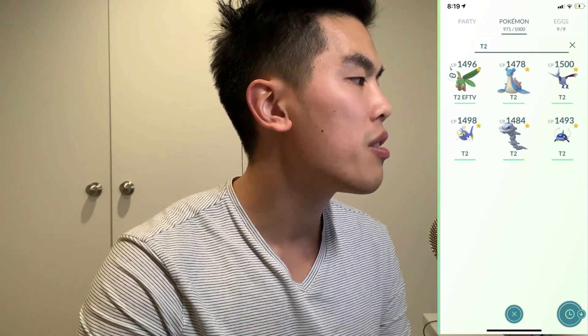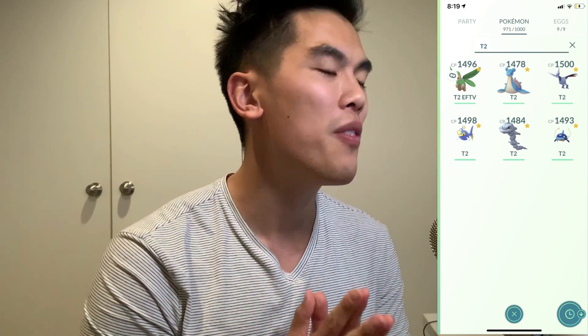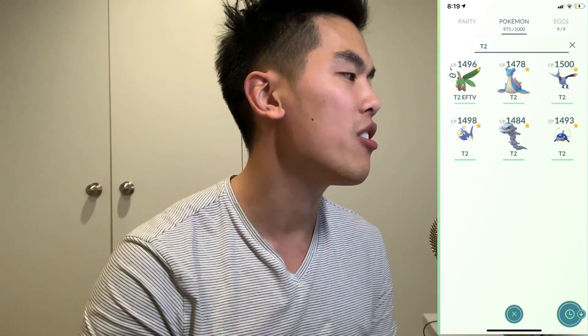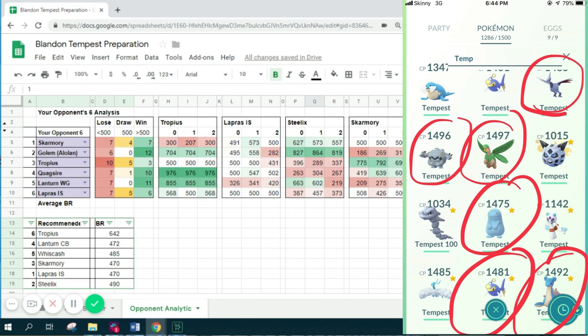This is only gonna serve you as a guide, because in a game the biggest difference is your energy gain, the way you use your shields, and the way you switch - that will change your game quite dramatically. So here I am playing against my friend Sunjin Hall. His lineup is: Graveler, Tropius, Skarmory, Quagsire, Lanturn, and Lapras. I'm plugging it into my spreadsheet right here.